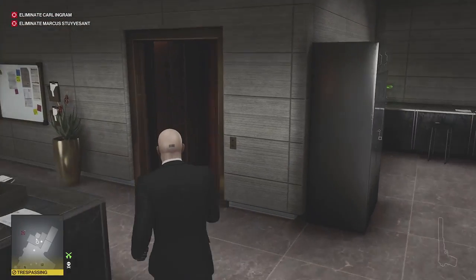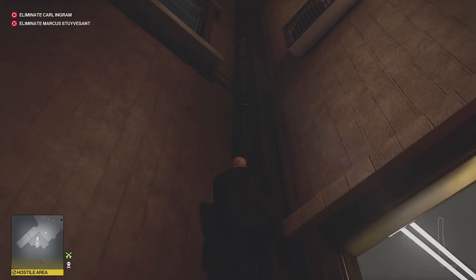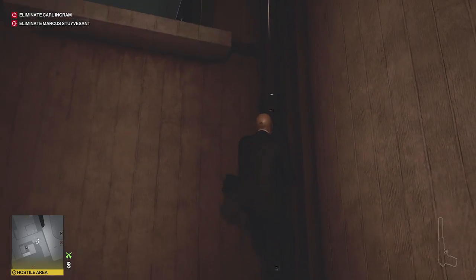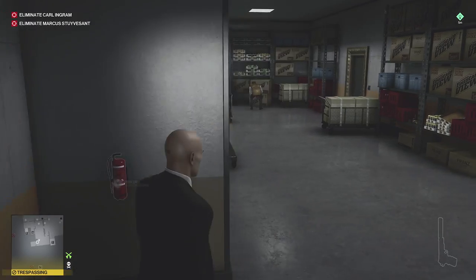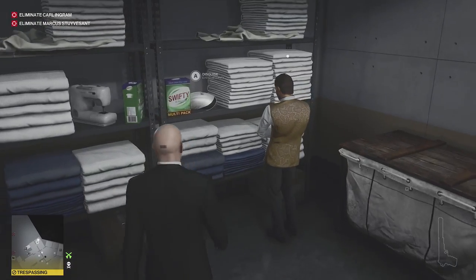Okay, so for the next one — the ventilation area — we need to go and get ourselves a disguise. We're going to get the event security disguise. In the laundry room behind the bar there's actually one just on the shelf. I find this to be the easiest way to get there. If you run through the bar sometimes you're just seen randomly, so we'll just head through these doors into the laundry.